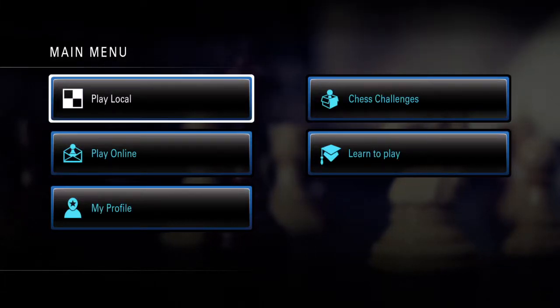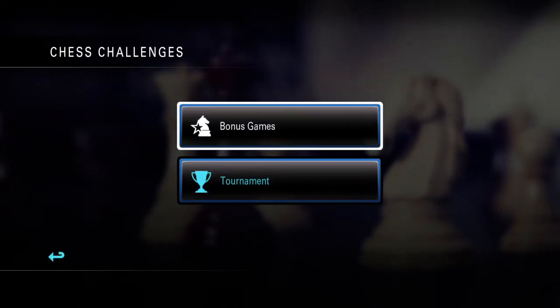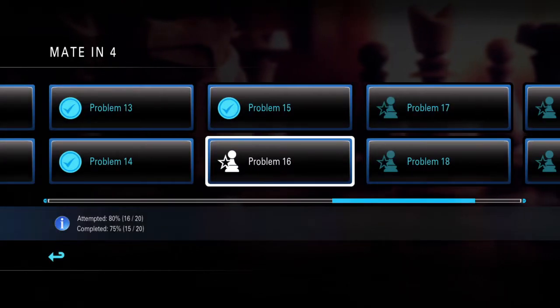Hi everyone, we're playing Pure Chess. We're in the main menu. We're going to Chess Challenges, going to take Bonus Games, and we are going to go to the Mate in Four set. Today we're tackling problem number 16.